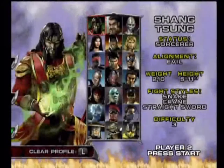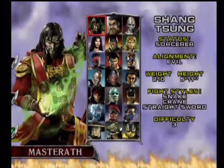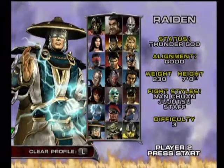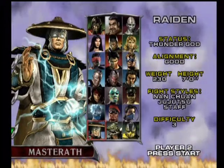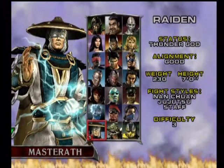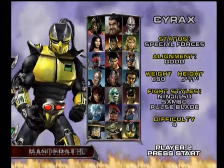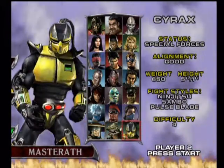One thing I thought I'd mention is you can actually play as Blaze and MoCap, the two guys that you can't see on this picture - they're hidden characters that you can get if you beat the Conquest mode with all the characters. For instance, you hold down on Raiden and press start to pick Blaze, and you hold down on Cyrax and press start to pick MoCap.